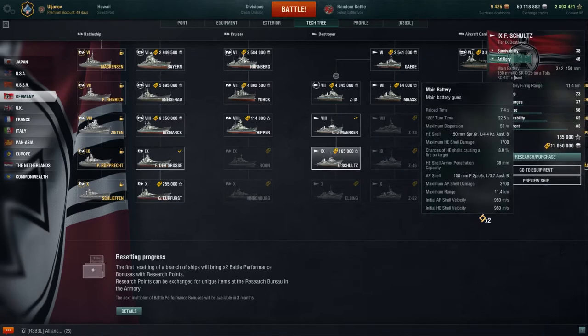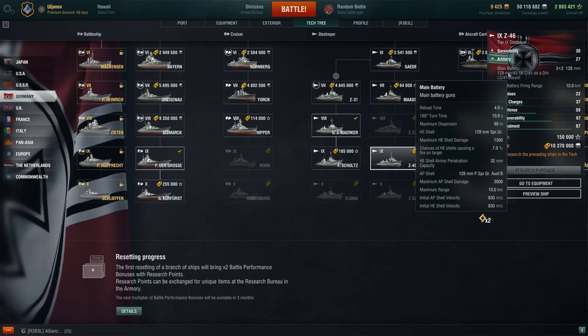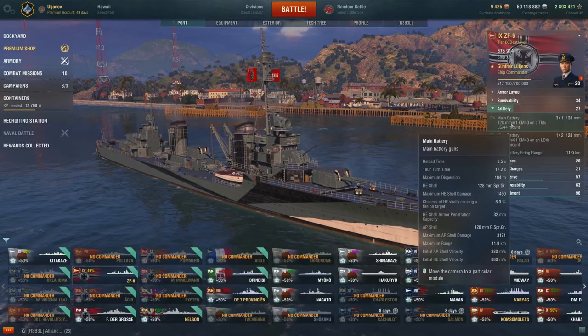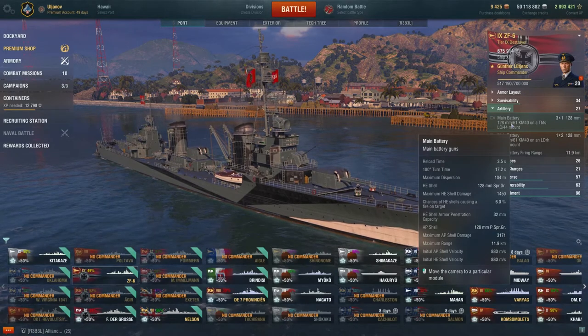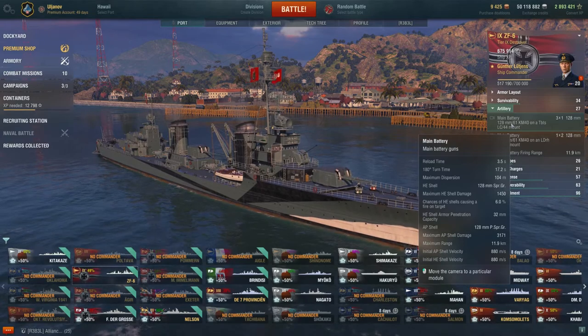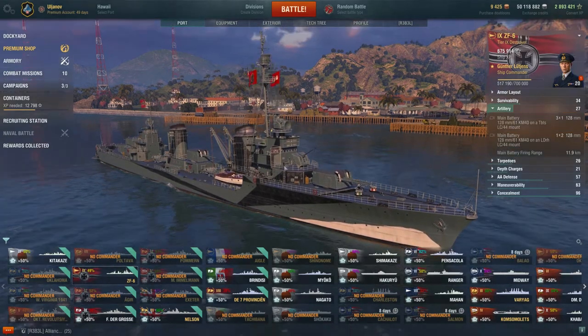We have 150mm shells. These 150mm do a little bit more damage — 38mm penetration. While Z46 has 128mm shells with a little bit less damage, only 3000 damage and 32mm penetration.